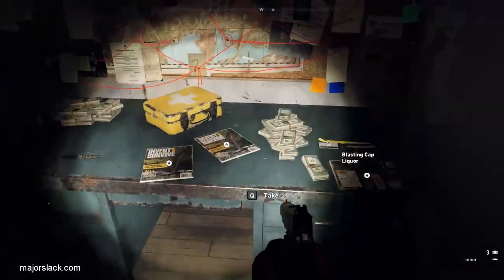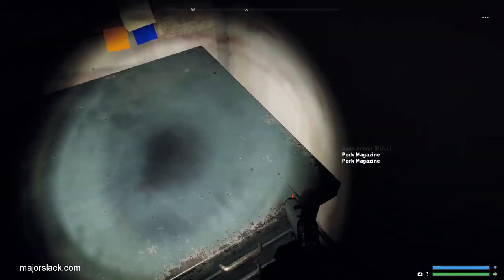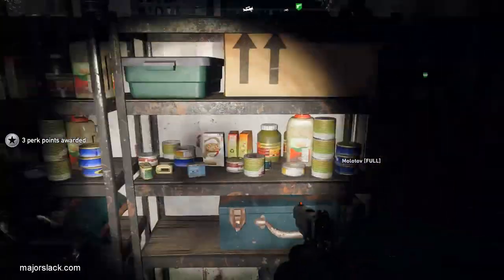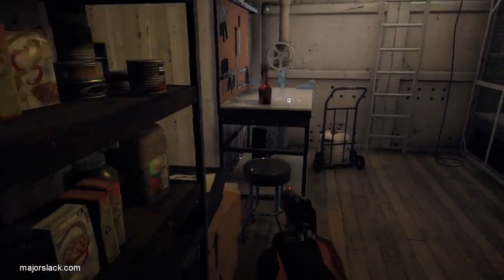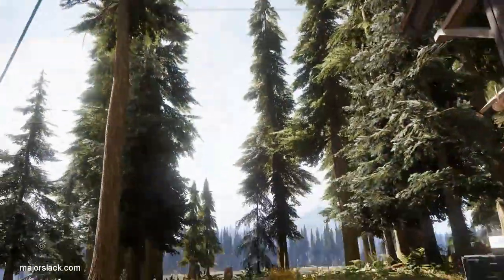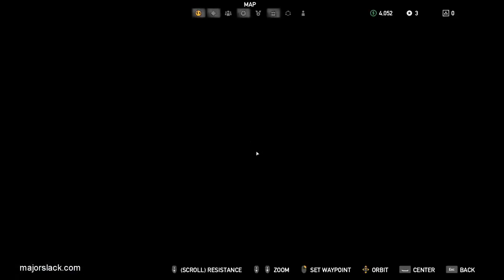Loot this and go into this little room here, and here's your second prepper stash — free perks and a whole bunch of cash. I'll forgive myself if I overlook anything in these prepper stashes; this is for demonstrational purposes about how fast you can hit up all these locations. If I pause at every stash to look for every last bit of loot, it's going to slow me down a lot.